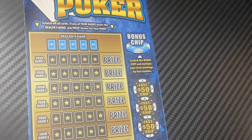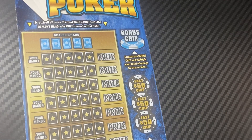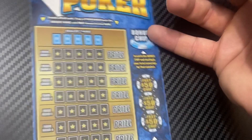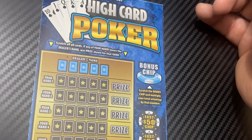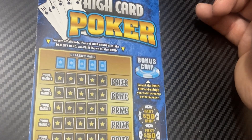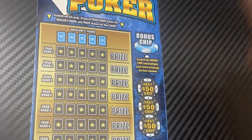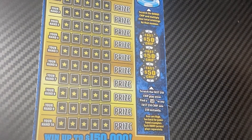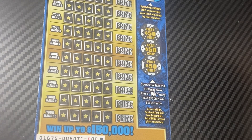Let's start off the session. We're looking to scratch off all our cards — if any of your cards beats the dealer hand, you win. Scratch the bonus chip and multiply your total winnings by that number. Over here, scratch the Fast 50 chip play area — find a 50 in any of the fast chip areas and win $150 instantly. Aces are high.